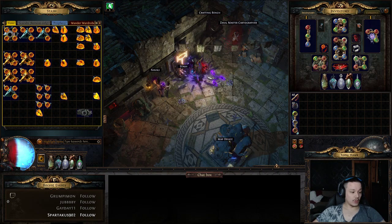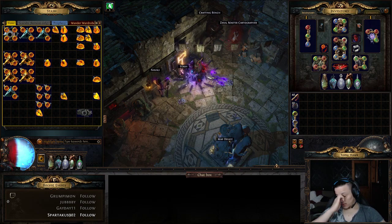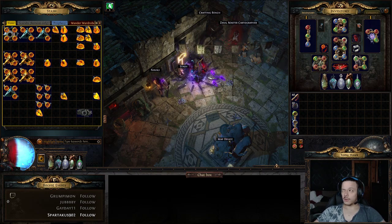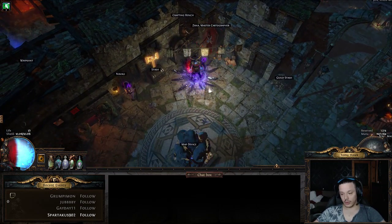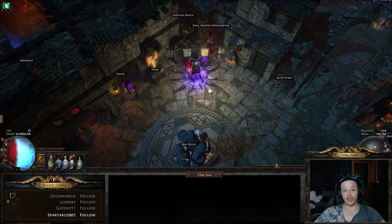If you want more nice mods, you can use Serrated fossils to get the 'socketed gems are supported by level one Maim' suffix. This turns your Blade Flurry six-link in the chest into effectively a seven-link, and level one Maim is around 20% more damage. Alternatively, you can use a Bound fossil, which gives 20 to 25% increased effect of auras — resulting in more energy shield from Discipline and more damage from Hatred.